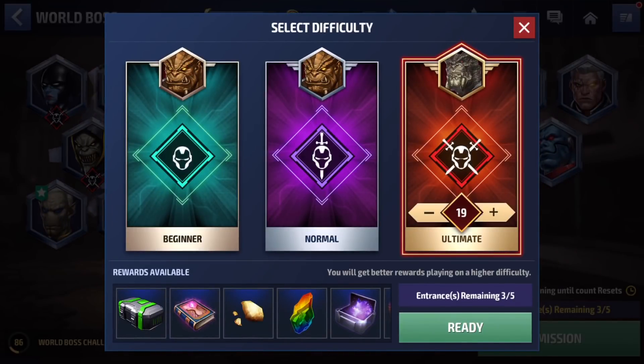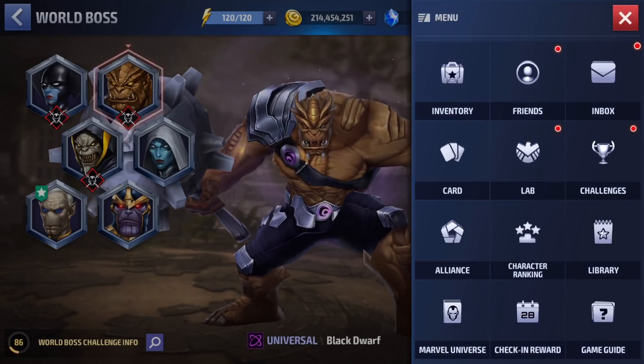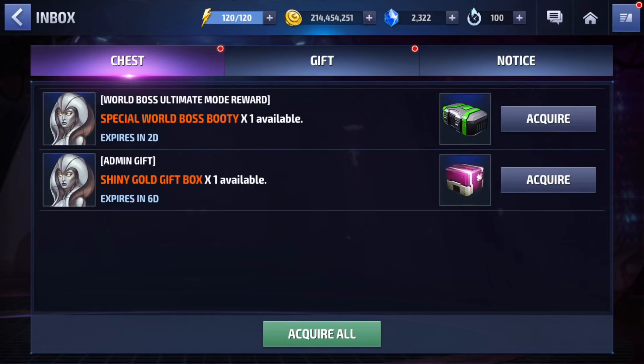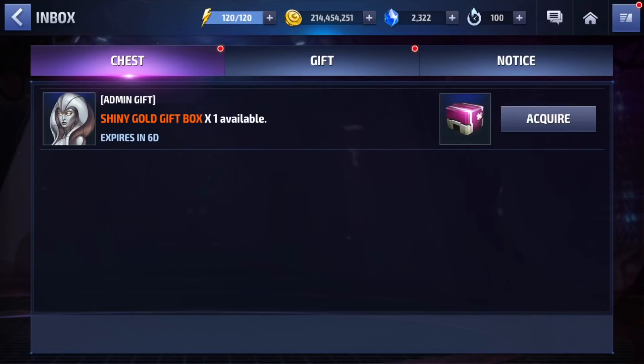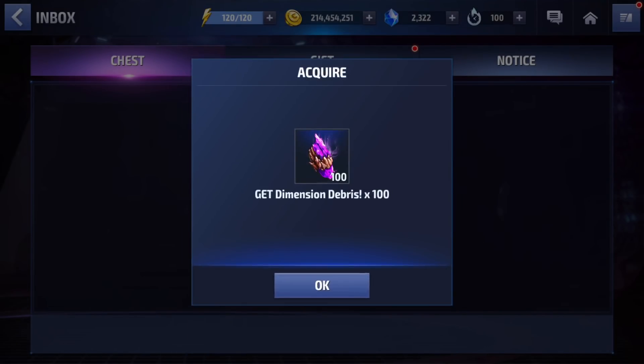Let me see what's inside this box — it's only a green, so I'm not really expecting much. Actually, cosmic cube fragments — I'll take that every single time, that's pretty good. And this shiny box has dimension debris, which is not great.